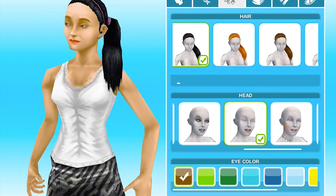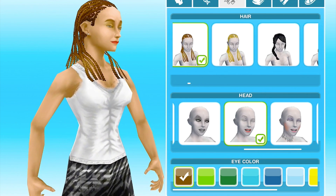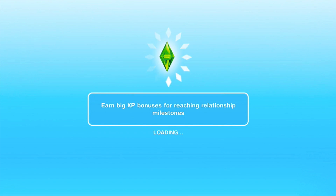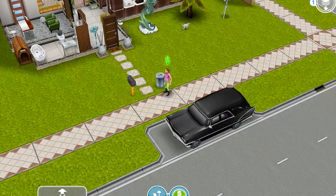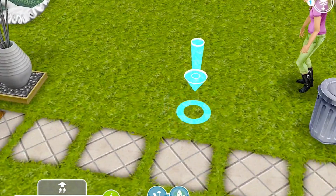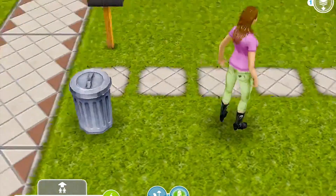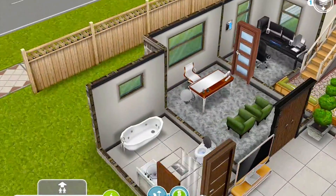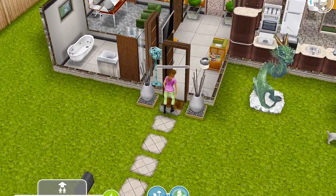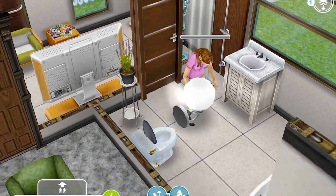Those are all the new hairstyles — let me know what you guys think. I'll choose a random one and then let her walk around, and I'll show you guys what they look like walking around in the cornrows, which was the last thing that I unlocked. So that's pretty cool. If you take a look at her — she's a little bit down because her needs need to be met. But yeah, that's what the cornrows look like.